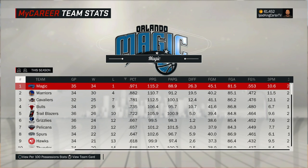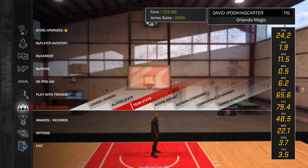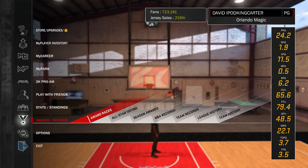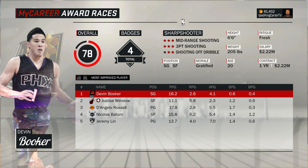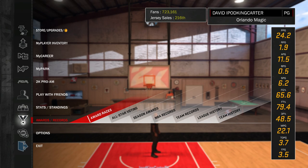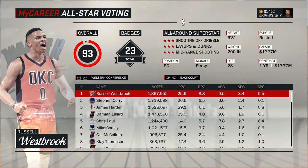You guys can see I'm 34 and 1. The reason I lost one game is because I wasn't a starter yet and couldn't take control. We're going to try to go 81 and 1. David — my podcast — is in the running for MVP. I think the only reason I'm number one in MVP is because of our record and my 6 steals per game. My assists are only two over Damian Lillard's, but he averages more points and rebounds. Rookie of the Year is me, Six Man of the Year has nobody from my team, and I am the Defensive Player of the Year so far because of the steals. I was badge hunting on lower difficulties, getting like 20 steals per game.